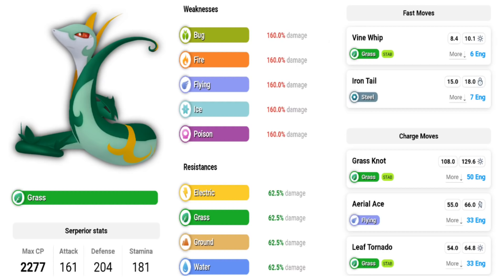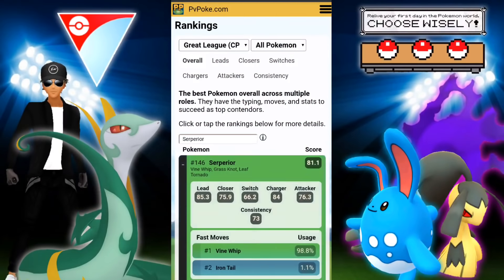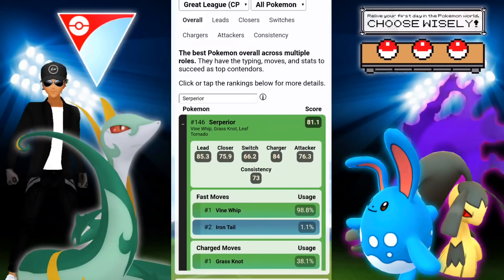No Registeel. Let's see what we can do with this. Max CP 2277, Attack 161, Defense 204, and Stamina 181. You can see the weaknesses and resistances. For quick moves we have Vine Whip and Iron Tail — you're definitely going to want to go with Vine Whip. Then we have Grass Knot, Aerial Ace, and Leaf Tornado.